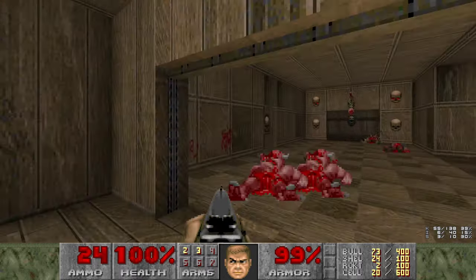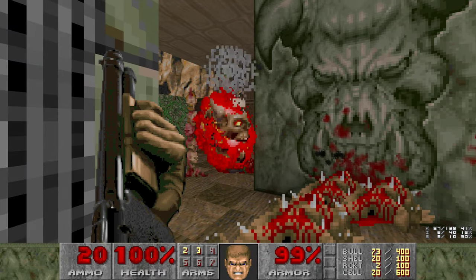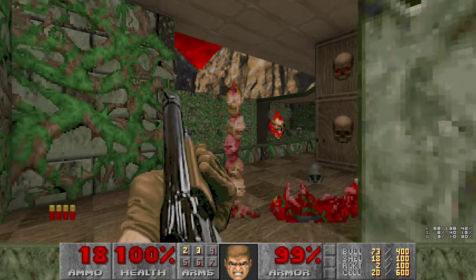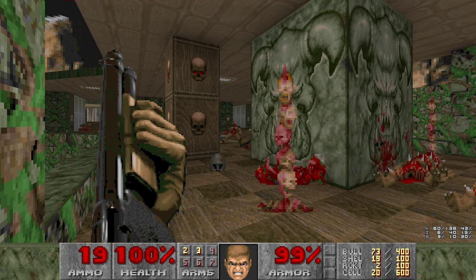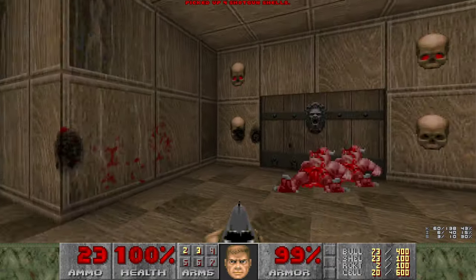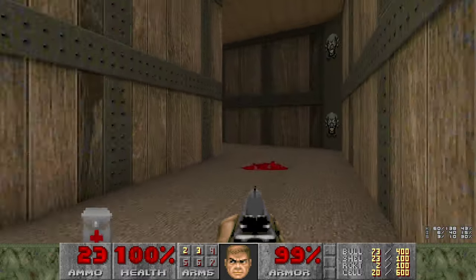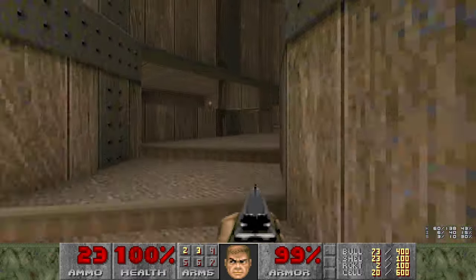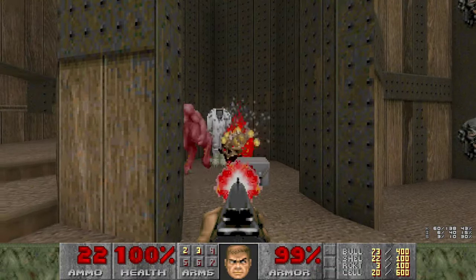Actually, we shouldn't leave them to roam free - let's go kill them. I don't want to get out there too much, because then we'll wake up the Barons. Alright, let's go up this little spiral staircase. When you reach the top, you'll hear a door open - and that's got a pinky and a single lost soul.